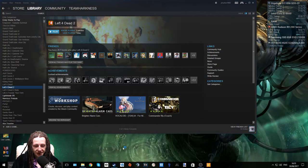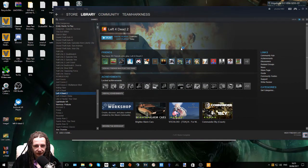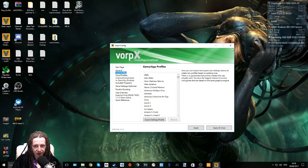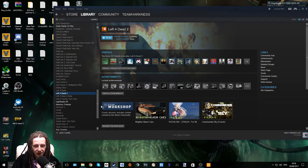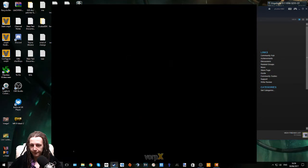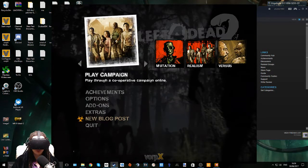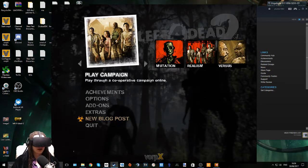Start your Oculus app now and we can also start our Vorpex app. We don't need to do anything in Vorpex — as long as it's running, just make sure it's running. Go into Steam or wherever you've got your game installed and click play. Once the game loads, press the middle mouse button so you can actually see all the menus and click play campaign.